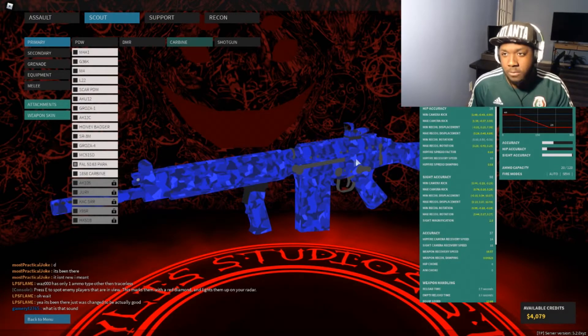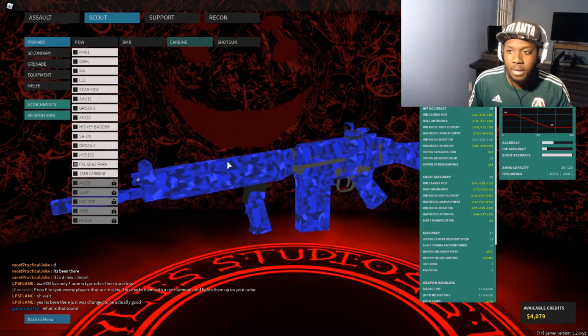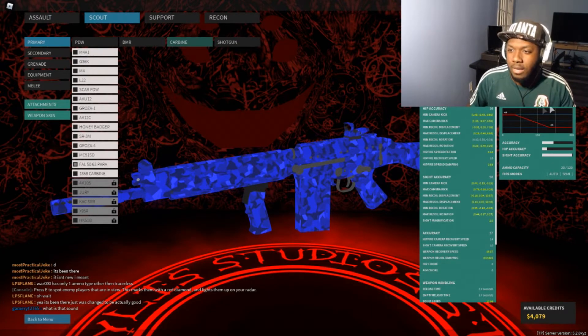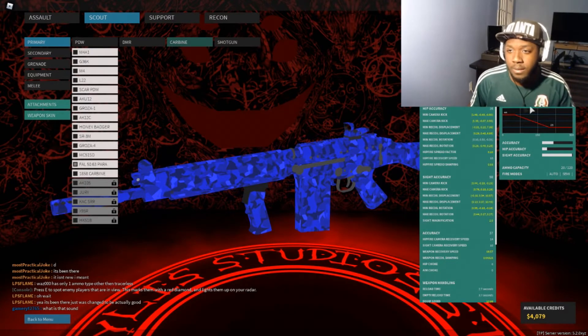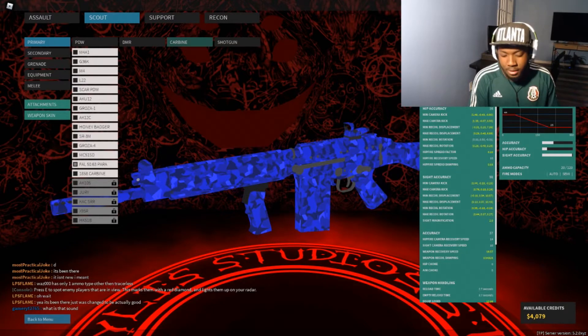Now we are going to use the Val 50.63 Para, which is honestly a really good carbine. I love using it — I've been using it for a while and already got like 600 kills with it. The attachments I'm using are Coyote Sight, Compensator, Pistol Grip, and Bull Stock. It has a maximum damage of 44 and a minimum damage of 23, which is honestly really impressive. With the torso multiplier and maximum damage, it can three-shot over 55 studs.